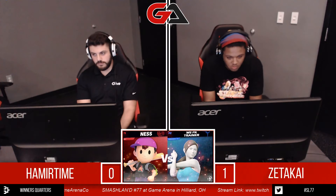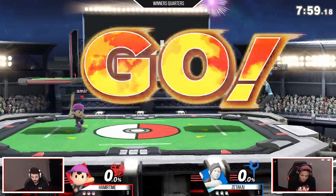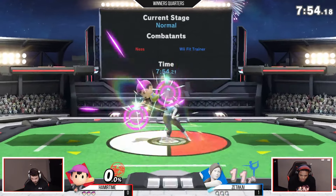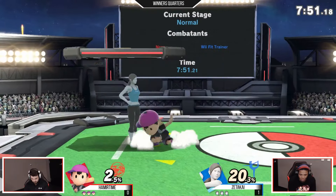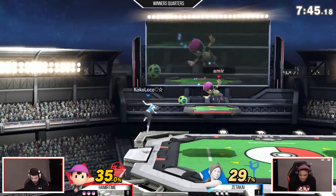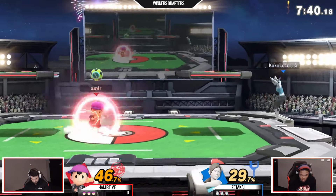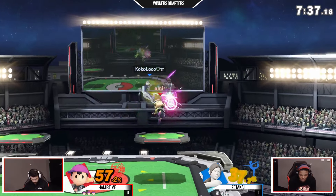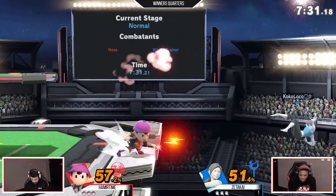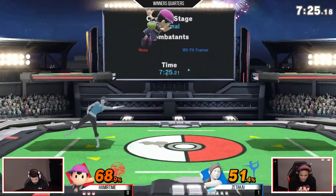Because it's the one projectile that Ness can't — doesn't have a direct counter to. Starting it off with the headbutt. There's a soccer ball — it's only natural. That's a good use of the soccer ball. Just barely missing this as a stage. I think it's a better zoning tool than what Ness has at this point, for sure. Because PK Thunder is too risky, and PK Fire doesn't reach far enough.